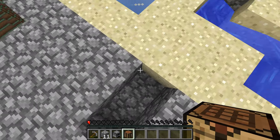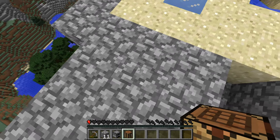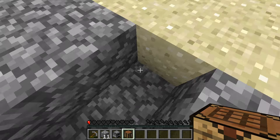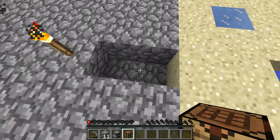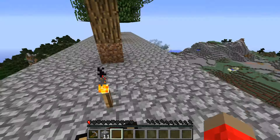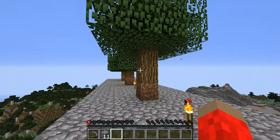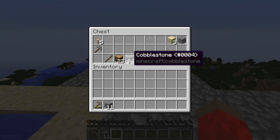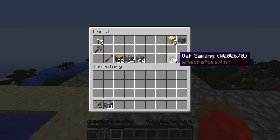If I ever want to build underneath — it's at Y level 111 — we can do that, but I don't really see a need for that right now. I've been mining some stuff off camera. I made this chest, got some wood, some cobble, a lot more saplings, and some food.